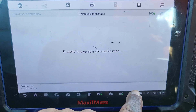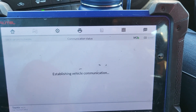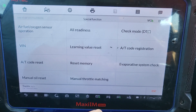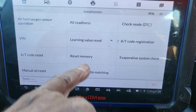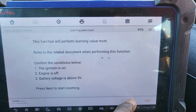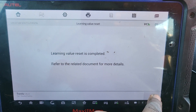Escape active test — I don't want active test. Escape — special function. Okay, learning value reset. Okay. Complete. Escape. We are good to go with this one.